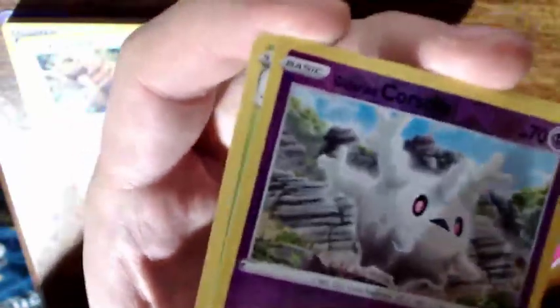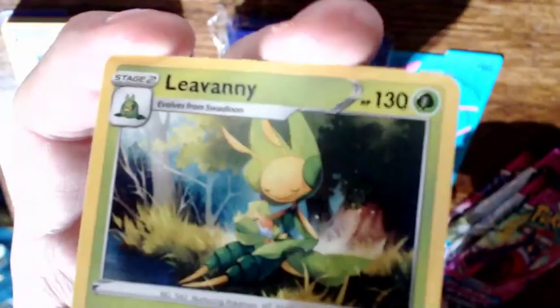Next we do a Gengar pack. Lightning, Excadrill, Trevenant, Electrode, Pansage, Cufant, Flygon, Slugma — cross fever — it is foil, and Kangaskhan. I cannot remember the electric dog's evolved form's name. I thought it was super cute. I didn't spend as much time focusing on the new ones because I got very critical of Nintendo — it kind of bothered me to buy these, but they make for kind of interesting videos.